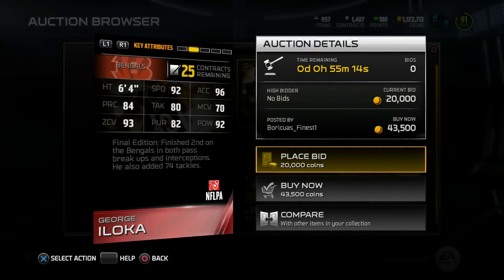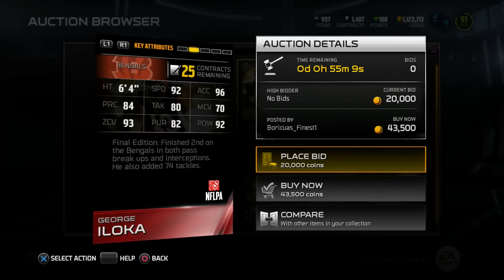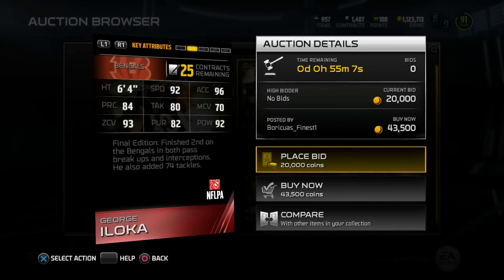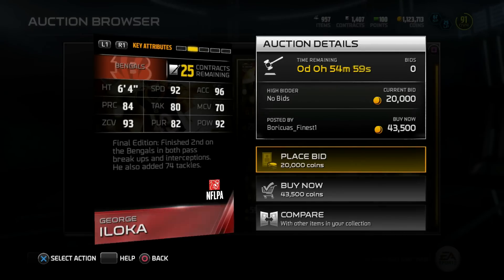Check these stats out: 6'4", 92 speed, 96 acceleration, 92 hit power, 93 zone, and 82 pursuit. Final Edition finished second on the Bengals in both pass breakups and interceptions, and also added 74 tackles to his stat sheet.